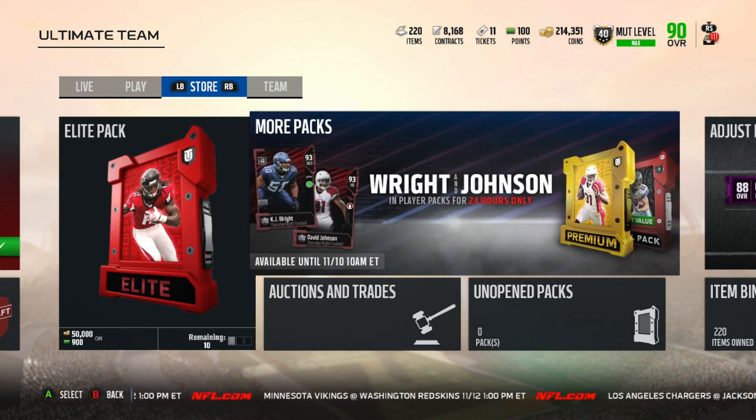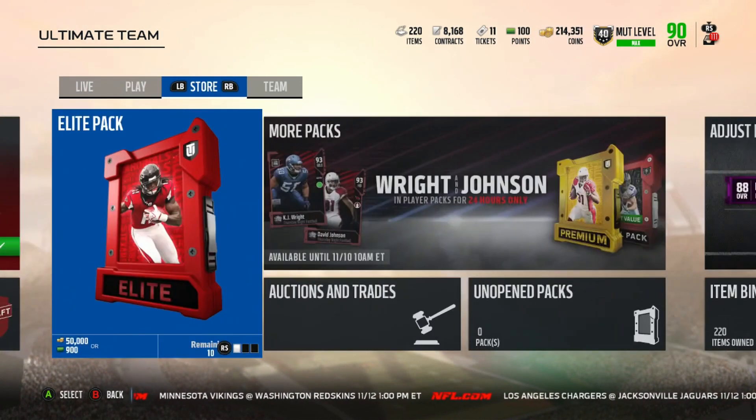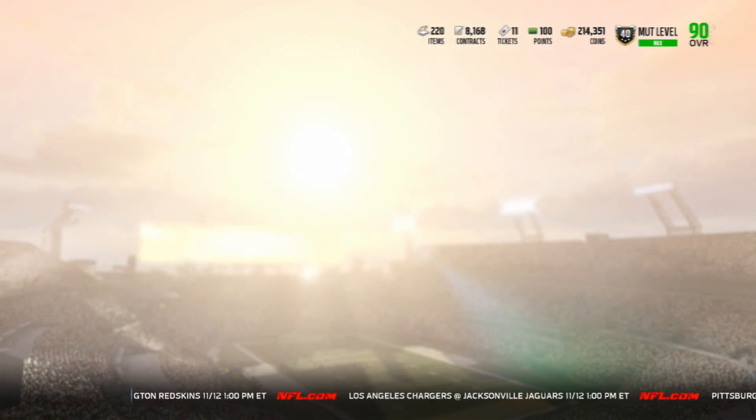Surprisingly, the Color Rush promo is out today. I expected it to come out tomorrow, just because that's when everything expires. I also thought Elite Packs were going to come out today and then expire tomorrow for Friday, but it looks like it came out today.